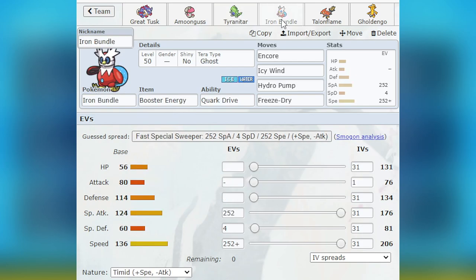Next we have Iron Bundle — obviously the fastest natural Pokémon in the format. The key thing here is Booster Energy Iron Bundle, which was very important. What's different from Eric Rios' set is that I'm pretty sure he had Protect and not Encore, or maybe he didn't have Hydro Pump — I forget exactly. But I really liked having Icy Wind, Freeze-Dry, and Hydro Pump, and I liked having Encore, so I decided to ditch Protect. Honestly, that was probably the best decision for me — I didn't see any scenarios all weekend where I thought: 'if I had Protect on Iron Bundle, I'd be fine.' I simply didn't need it.